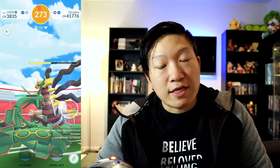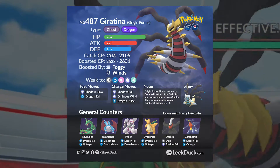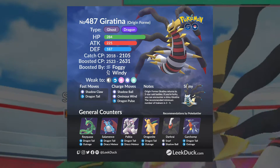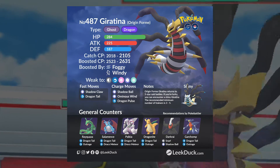There are certain movesets that you will want to avoid if you are looking to duo this Pokemon. Giratina Origin Form is a Ghost-type and a Dragon-type, which should already tell you what counters you need to bring. Unfortunately, there aren't any Pokemon that have a double effectiveness against Giratina Origin Form, but considering how squishy this Pokemon is, you may not necessarily need it.